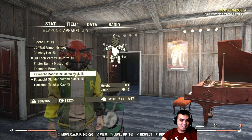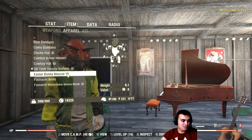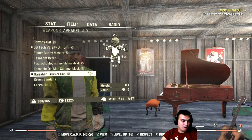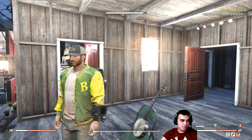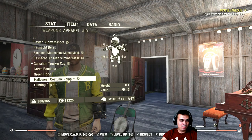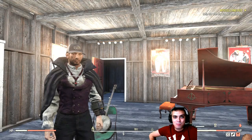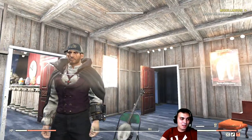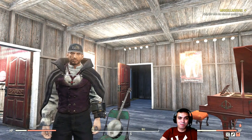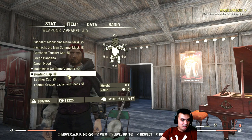This one I like. I wear it from time to time — it actually works with a lot of different outfits. The Graham Tucker cap — as I said, I love collecting those caps, so every time a cap pops up I make sure to get it. The Halloween costume was one of my very first outfits I bought. I was running in this outfit with a cowboy hat and a bandana when I was under level 50, and now I'm almost level 300. Then we got the hunting cap and the leather cap.